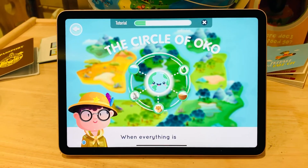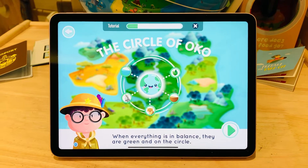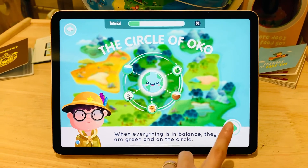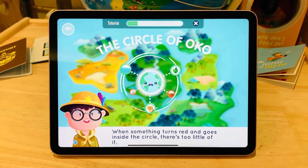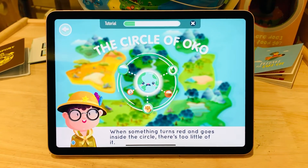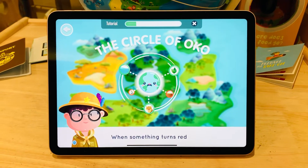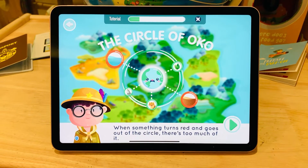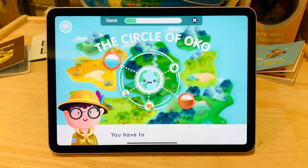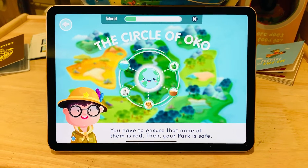When everything is in balance, they are green and on the circle. When something turns red and goes inside the circle, there is too little of it. When something turns red and goes out of the circle, there is too much of it. You have to ensure that none of them is red — then your park is safe.